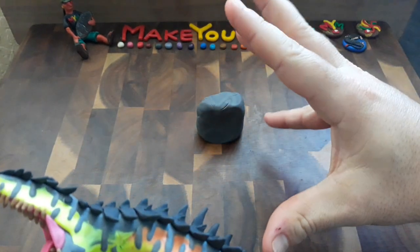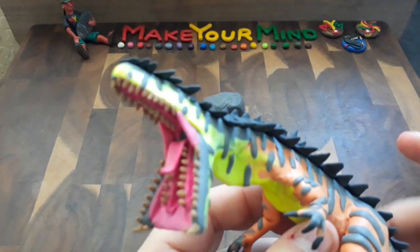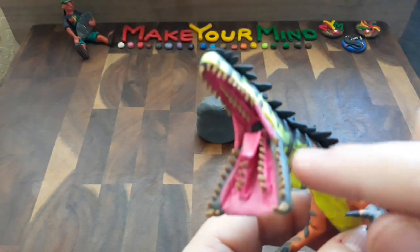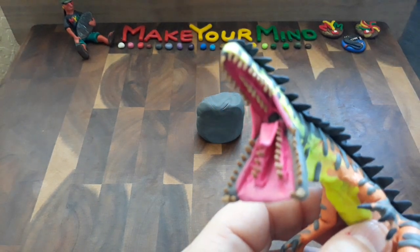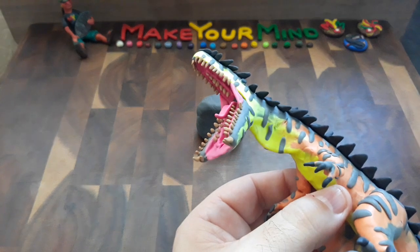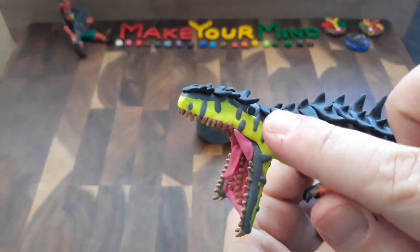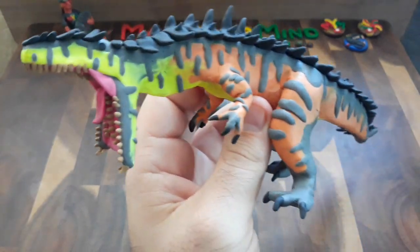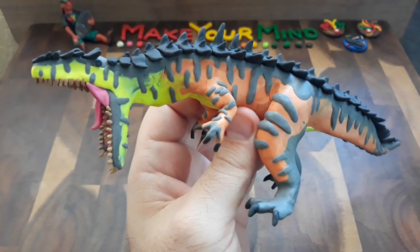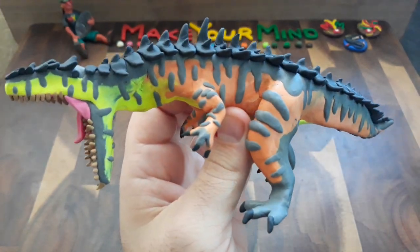The jaw actually splits open as it roars and then kind of folds back when it closes its mouth. It also has a little bit of a top jaw with another row of teeth. Truly remarkable what this creature is. I got the eyes up there looking back. The Hypo is actually much, much larger than the typical Giganoto you would see on the island.